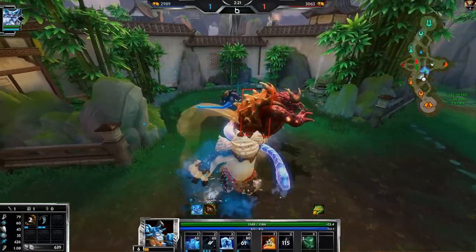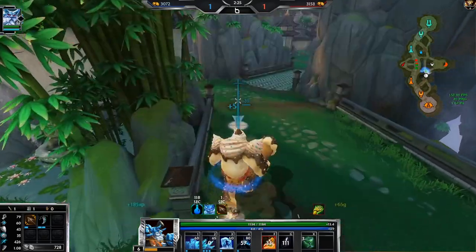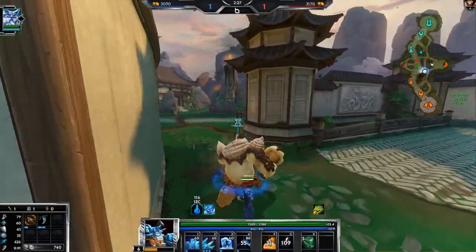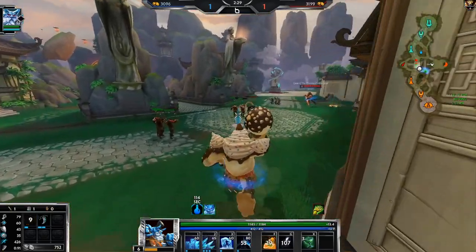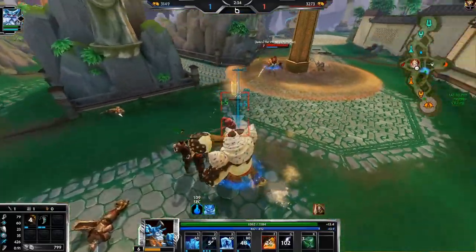I've never gotten a play like that where I literally pushed someone with the wall into the tower. Obviously I've gotten a lot of kills where I walled someone off and they were in a bad spot, but pushing them into tower — first time for everything.